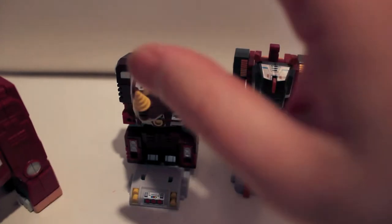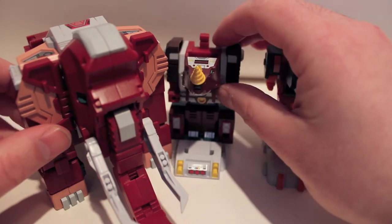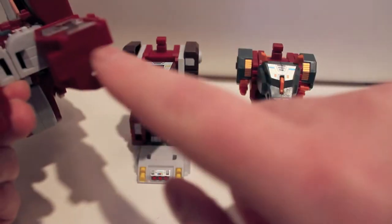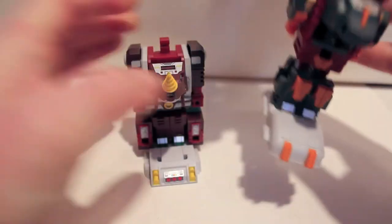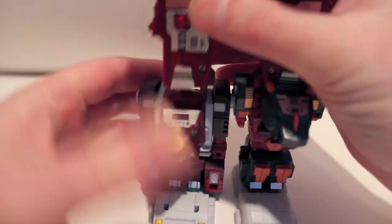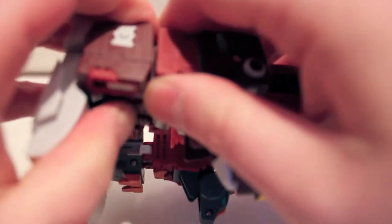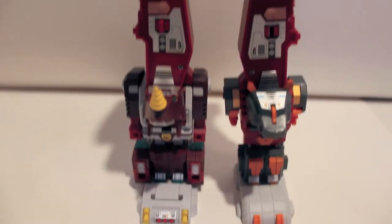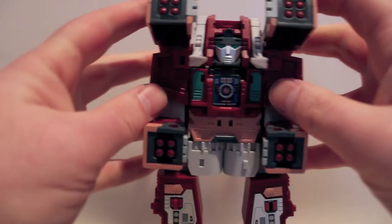I highly doubt I'm going to get this all in frame, but we take Tusker — and then through the magic of video editing — these two holes in the bottom of his legs plug in right here to each port, one and two. And like I said, he collapses down. There we go with that, and there he is so far.